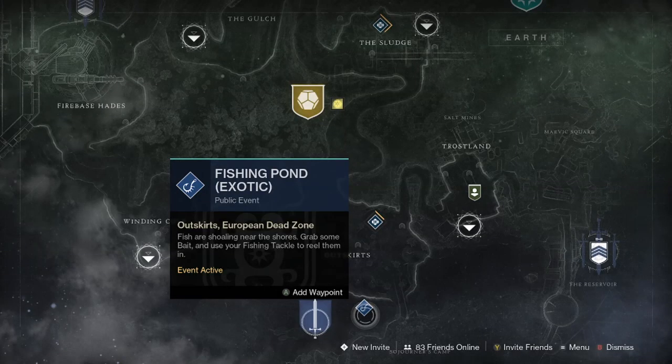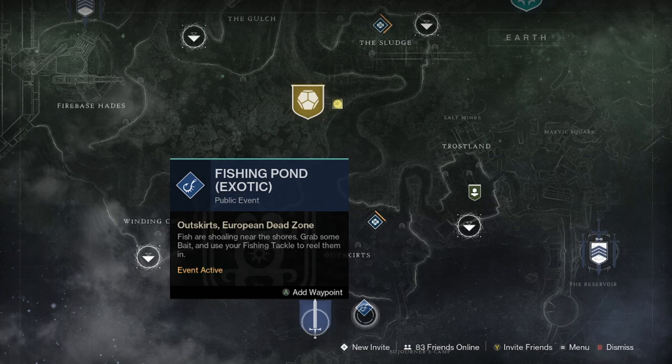Each week there will be a specific pond on either the EDZ, Nessus, or the Throne World that will be boosted and have the chance to give you exotic fish while fishing there, so I'd recommend sticking to this boosted area whenever you fish.